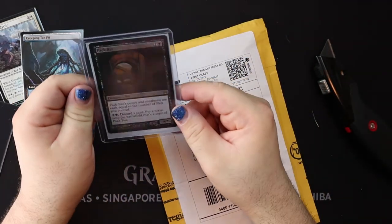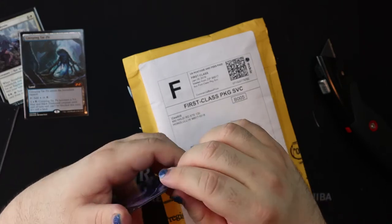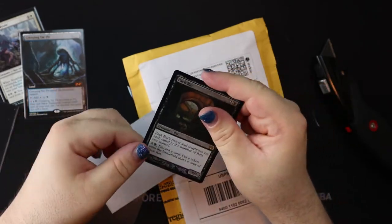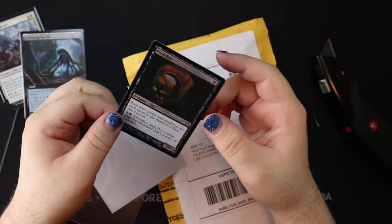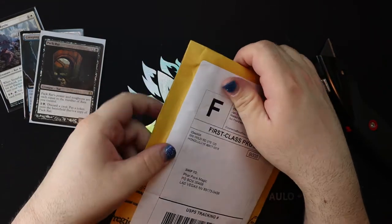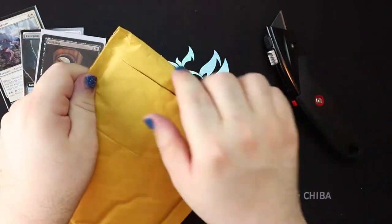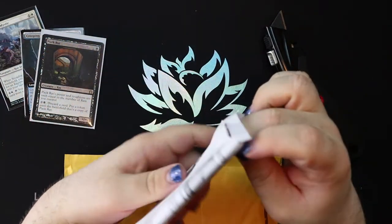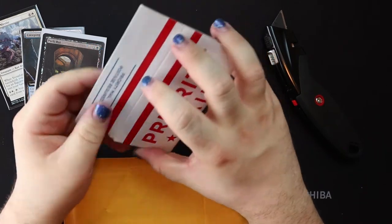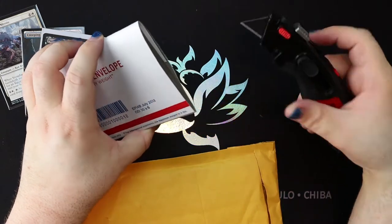Packrat — talk about a divisive card. In a cube where I have Jace the Mind Sculptor, Survival of the Fittest, Genesis shenanigans, and good old Jitte, who knew Packrat would be the card to freak people out? I think a lot of people have Return to Ravnica post-traumatic stress disorder. Back in that original draft format it was incredible, but there wasn't a lot of removal for it. You drop it on turn two and it'll take over the game. But in a vintage cube there are so many more answers and board wipes. Sure, Packrat is great, but do you really want to discard your Liliana of the Veil to have two bears on turn three? For the most part Packrat is great, but where it really shines is as a reanimation enabler.